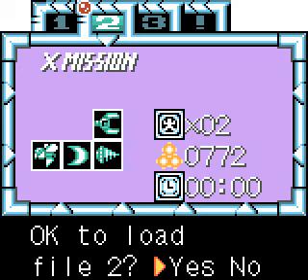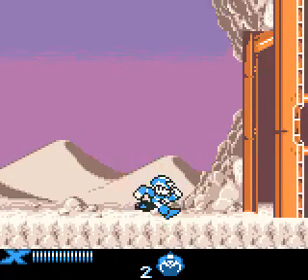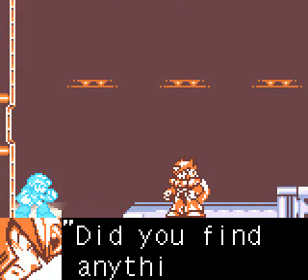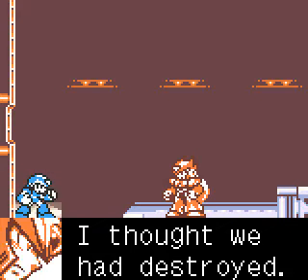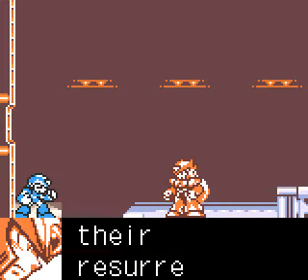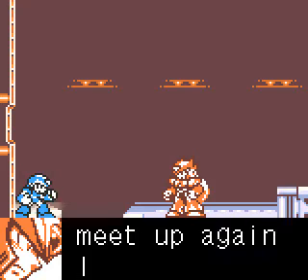I'm totally gonna skip the intro cutscene, so let's just get right back to the intro stage where the path splits. Now, the dialogue deviates slightly, but it pretty much tells you the same point — that the island's filled with dead mavericks. Zombie mavericks, pretty much. Which is actually pretty badass, and I love it better than just computer data simulation stuff from Xtreme 1.